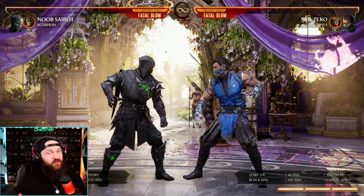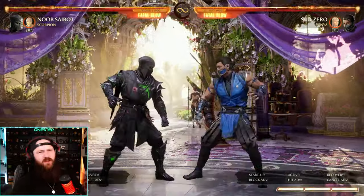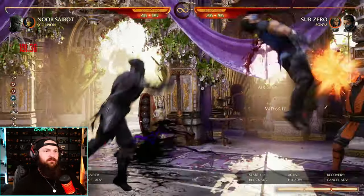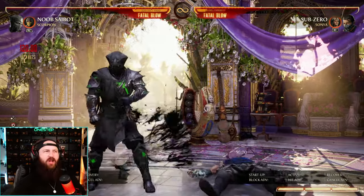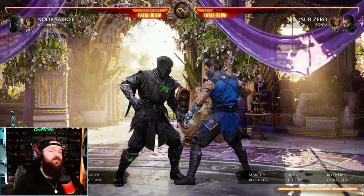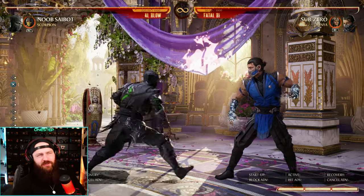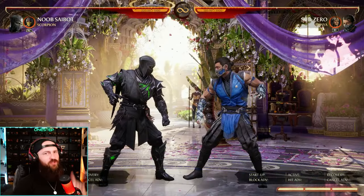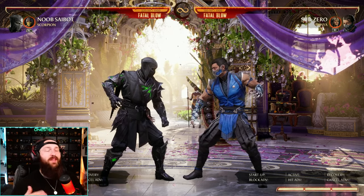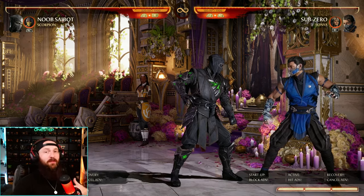Speaking of mix, Noob Saibot has a lot of it — good lows and overheads. You've got 2-1-2 for the low, 2-1-4 for the overhead pop-up, and 4-4-3 which is an overhead pop-up as well. You can cameo or teleport off those. Back 4 sweep is a great sweep and combo ender — 120 damage on its own. Back 3-3 is a low starter, low-mid, cancellable into cameos and specials for low/overhead mix. 4-3 is a great overhead ender. Your fastest normal is 2, going into 2-1-2 or 2-1-4 for fast interruptions and punishes. In the corner you can combo off 2-1-4 without needing the teleport or a cameo.